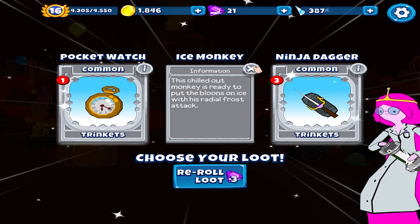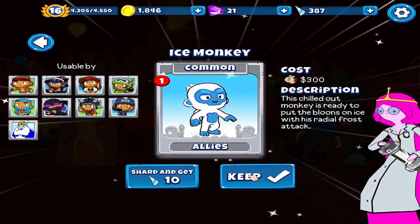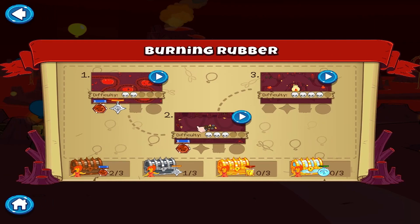Radial frost attack - camo balloons. I think radial frost will be our better option. We are now only a couple of levels away.